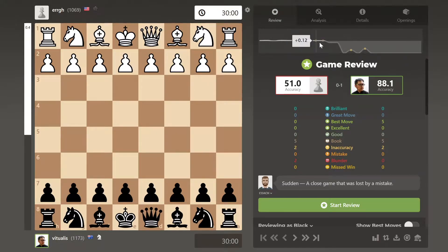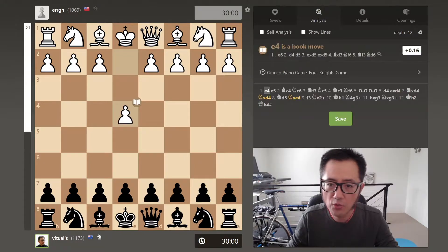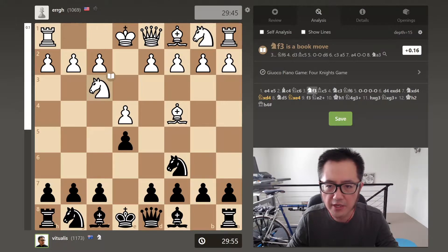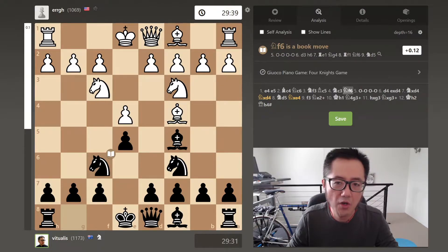The Giuoco Piano is generally very equal, and then the opponent makes some errors and blunders which lead to this beautiful line. Let's go to analysis and have a look at the game. I played black and the opponent played white, starting of course with e4, e5. They develop their bishop first to c4, I develop my knight to c6, the opponent develops their knight, I develop my bishop and then knight and knight — so at the moment it's the Giuoco Piano, four knights game, or the quiet game in the Italian.